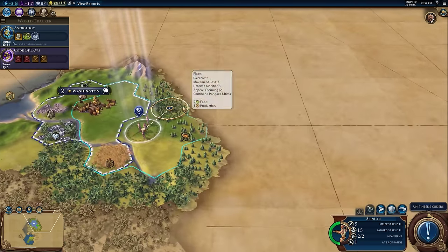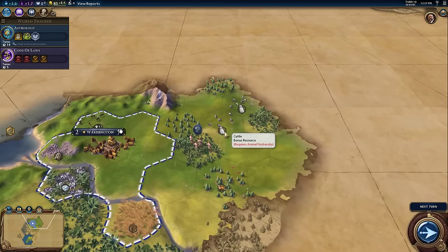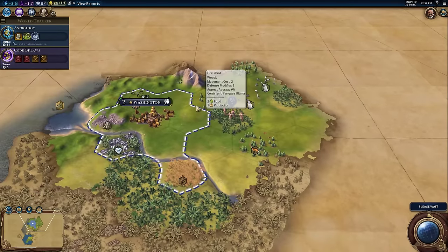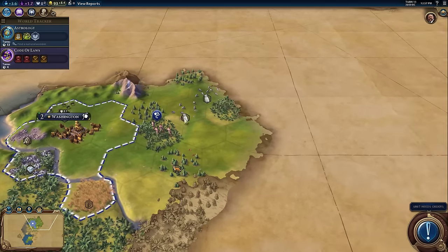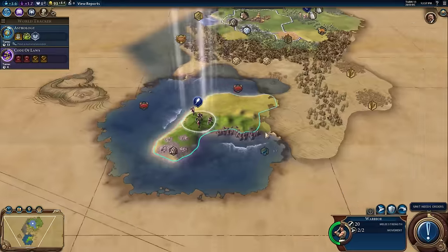Moving the slinger into the rainforest costs two movements so it ends my turn. We found cattle on the other side — this cattle tile could eventually be worked by Washington, but I don't usually stress too much about things that are three tiles away because it will take a long time for borders to expand that far. If I built a city here, this city will probably be the one that works these cattle. Washington may or may not be the one who works that tile in the end.